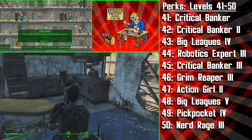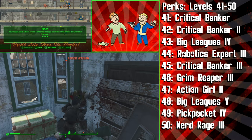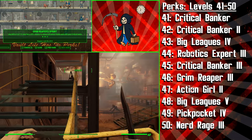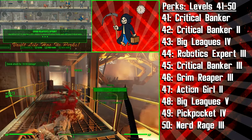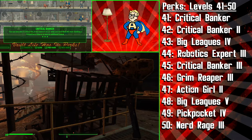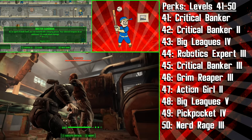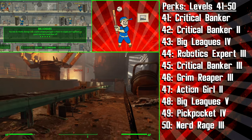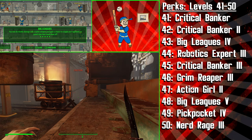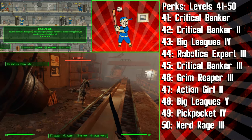We're then getting the final rank of Robotics Expert — once we've successfully hacked a robot, we can now give it specific commands. We're then getting the third rank of Critical Banker, which allows us to store another critical hit, and banking a critical now has a chance to save an additional critical hit. Next, we get the third rank of Grim Reaper's Sprint, bringing the chance to restore all VATs points to 35% with each kill in VATs, and we now have a chance to completely fill our critical meter. At level 47, we're getting the final rank of Action Girl so that our Action Points regenerate 50% faster, and then we get the final rank of Big Leagues. Note that the final rank of Big Leagues is bugged in the sense that it will say your weapons have gone back to base damage, but the damage and effects from the perk aren't actually glitched — it's just a display problem. This rank is going to make you do double damage with your melee attacks, and also have a chance to cripple your opponent or slash their head clean off.